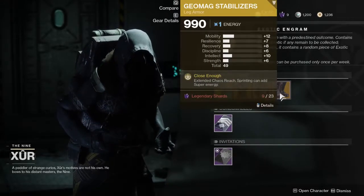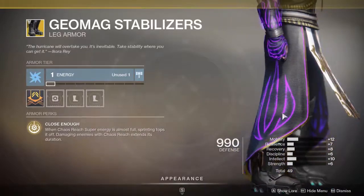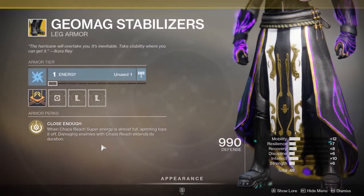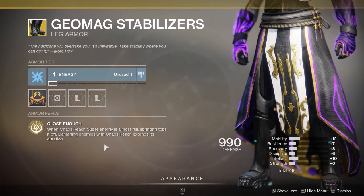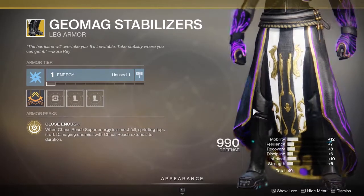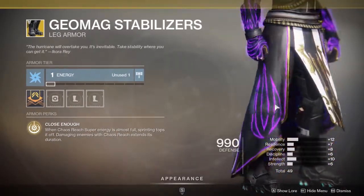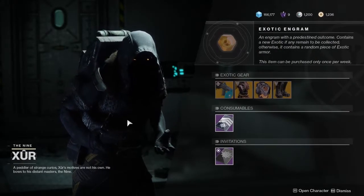Finally, for warlocks, you have the Geomag Stabilizers — if you want to look super cool in your dope metal boots. When Chaos Reach super energy is almost full, sprinting tops it off, and damaging enemies with Chaos Reach extends its duration. It just makes your Chaos Reach that little bit better. They're quite good — I've been using them a fair bit and I'm a fan.